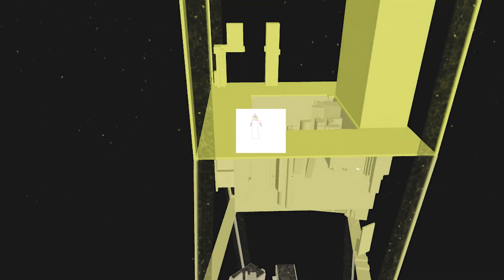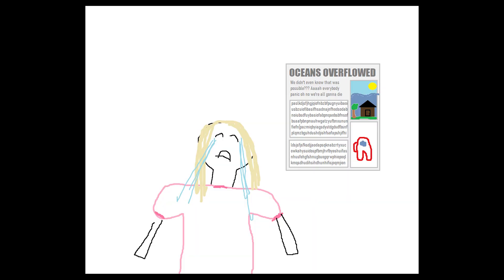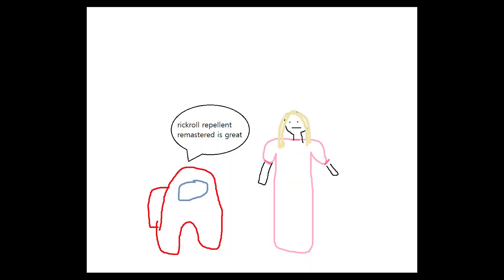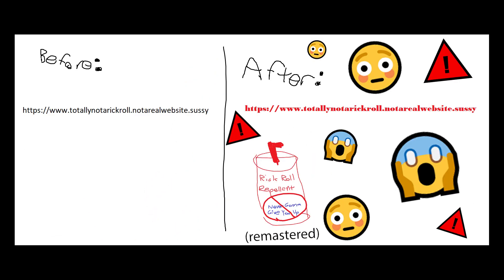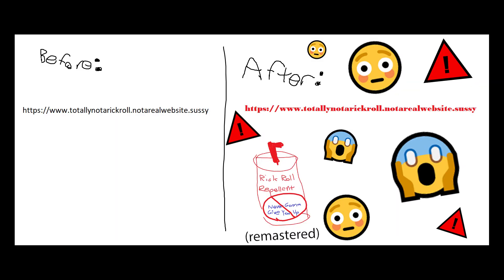Once upon a time, there was a pretty pink princess chilling on her pretty pink princess tower when all of a sudden, she got sent a sus text message from the 100% real Among Us Impostor. She clicked on the link, only to find it led to — gulp — a rickroll! Dun dun dun! This video is going to be so cringe. The pretty pink princess was so sad, she cried so much that the ocean overflowed. But then, a man walked up to the pretty pink princess, and he told her all about this magical substance known as Rickroll Repellent Remastered. He said that the repellent would expose all rickrolls immediately, keeping all the pretty pink princesses of the world safe and sound from all the heartbreaking moments.